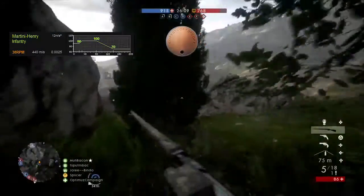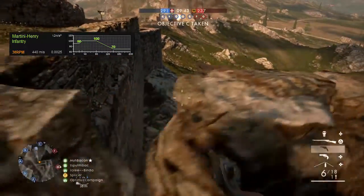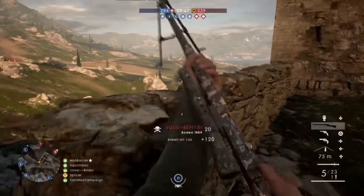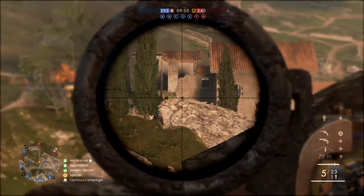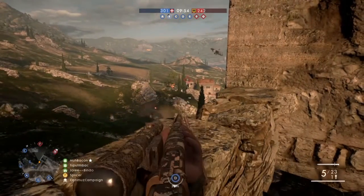Martini Henry — obviously a great weapon. The 100% kill distance is from 50 meters up until 80 meters, so you've got a 30 meter gap where if somebody falls within that range and you hit them in the torso or the head, they're going to go down in one shot. Which is what we want.